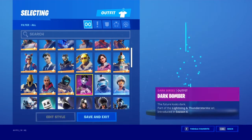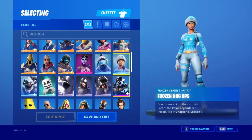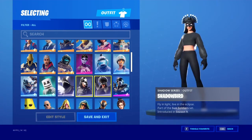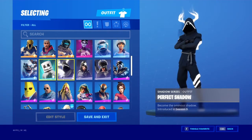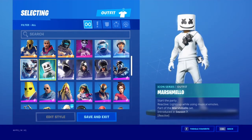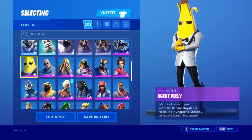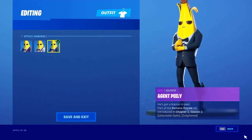We got Dark Bomber, Frozen Fishstick, Frozen Nog Ops, 8-Ball, Scratch, Shadow Bird, Child, Scully, Perfect Shadow, Marshmallow, The Devourer. Agent Peely — as you know we got him maxed out except for Golden Peely, which sucks.